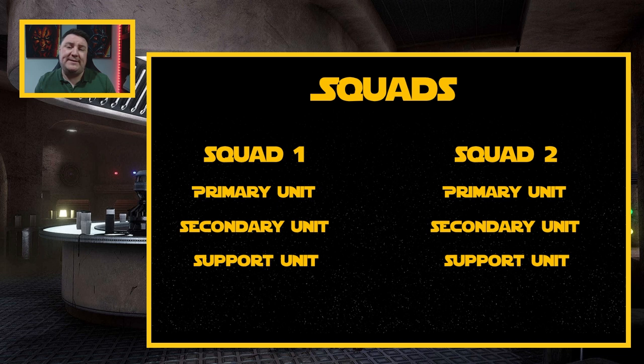Even though a support unit may have multiple characters — for example, the 501st Clone Troopers come with two — they're still classed as a single unit. You only have a single card for them. So each squad needs one of each type of unit.